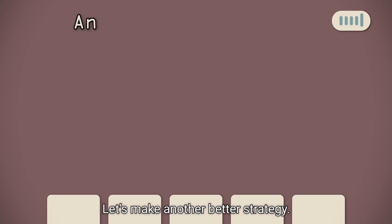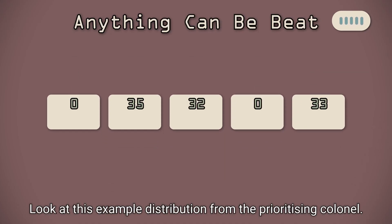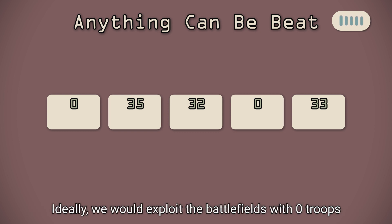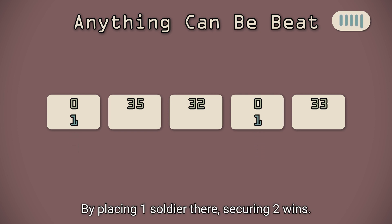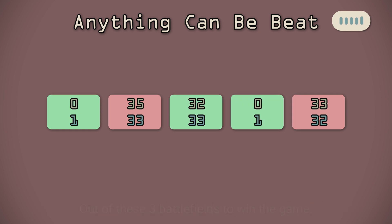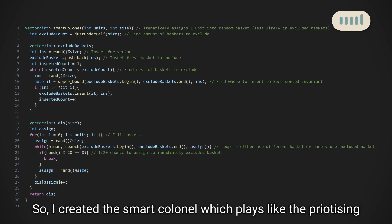Let's make another better strategy. Look at this example distribution from the prioritizing kernel. There's always some weakness in every distribution. Ideally, we would exploit the battlefields with 0 troops by placing 1 soldier there, securing 2 wins. Now, despite having slightly less troops, we only need 1 win out of these 3 battlefields to win the game.